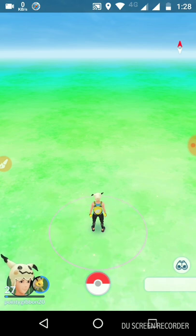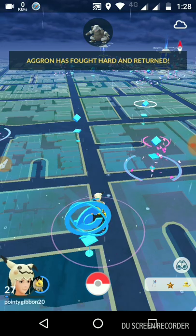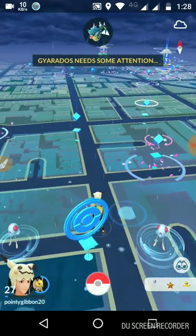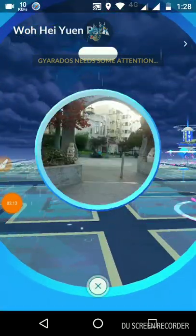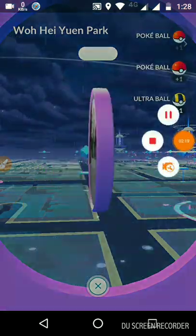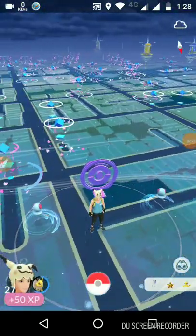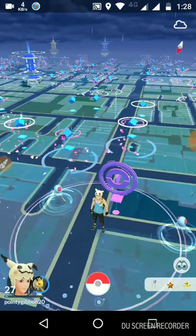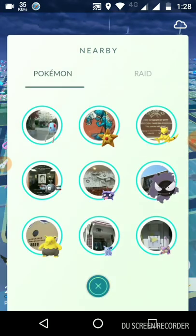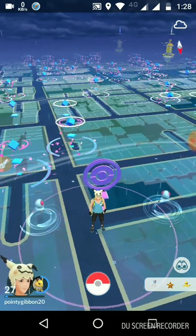It says do not enter a dangerous area. Whenever a gold Pokeball comes here, don't lose that — because the gold Pokeball is a Ditto.